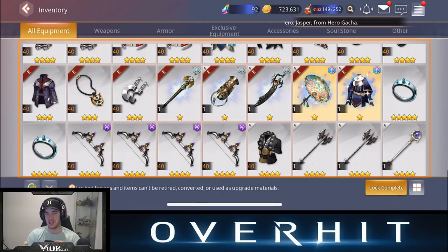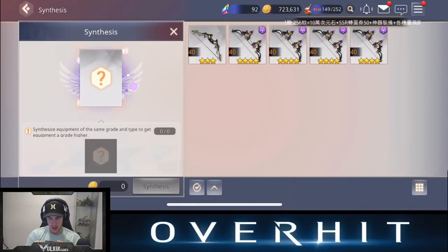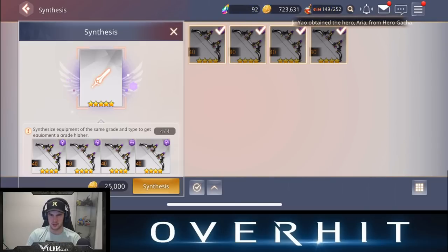If it does, that is sick because they have higher stats than normal weapons. I'm really keen to see if this works, so let's jump into it. Lock complete. We go to synthesis, and I'm still not going to be sure whether, even if this does work, whether we can do it with like two elemental weapons. I feel like if you have less than four elemental weapons it definitely won't work, but let's see what this actually does.